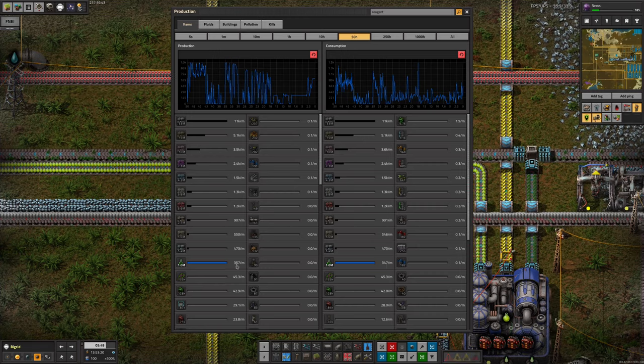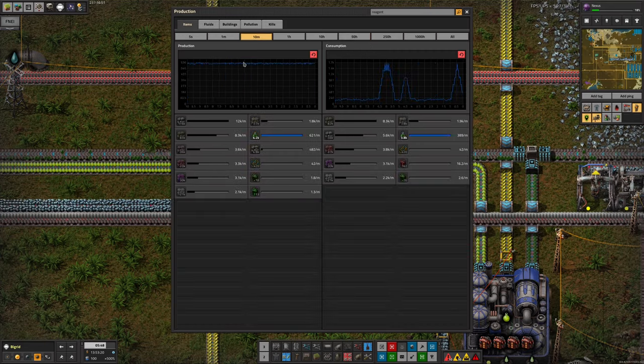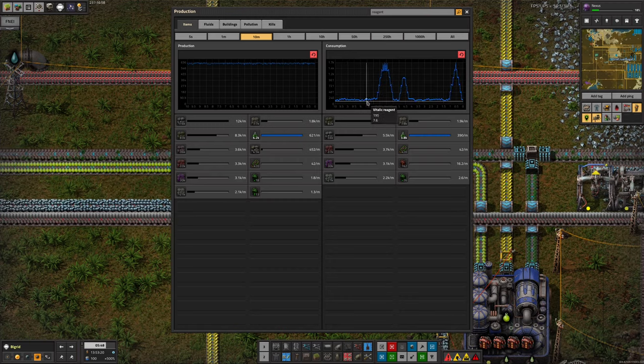Looking back over the last 50 hours, production and consumption have been very similar numbers, so I think we've probably been limited by the amount we've been producing. We've had some dips to zero production. Right now we're producing at a steady 624 per minute, which seems quite good, but we're using it up at 391 per minute. There are these spikes though, which makes me think we're pulling it in as soon as the spaceship arrives - it gets slurped up, maybe by bioscience or the Naquian input processing.